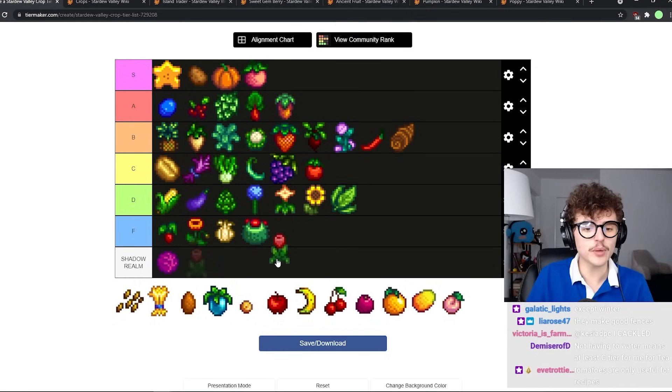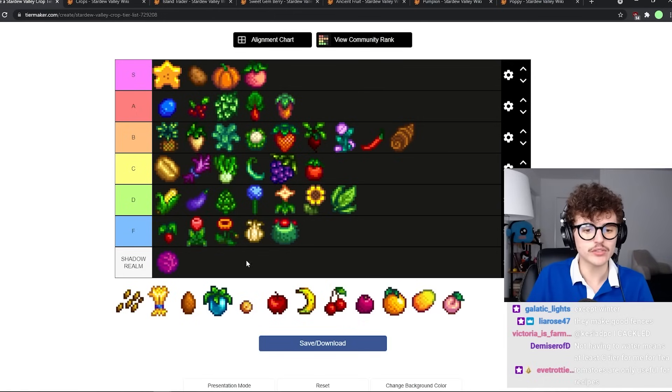Tulips stink. There's never any reason you should grow tulips ever. They're worse than blue jazz in terms of honey and in terms of everything. They suck and they don't even look that pretty.